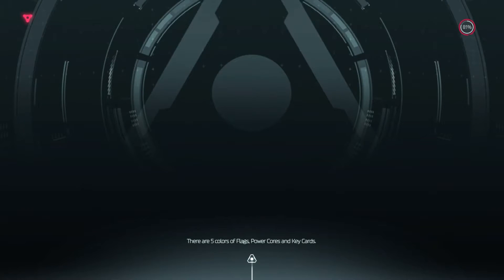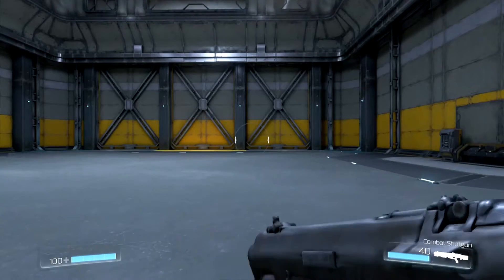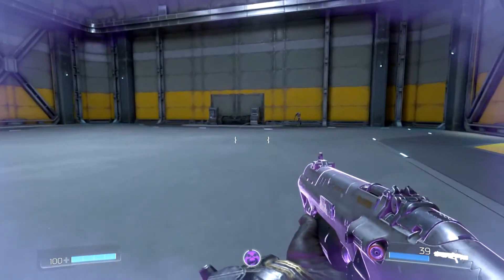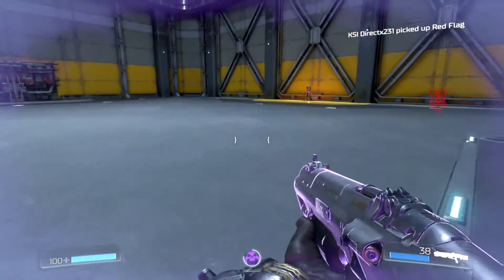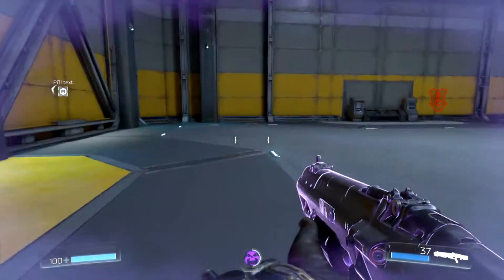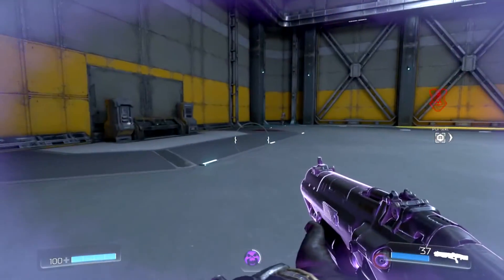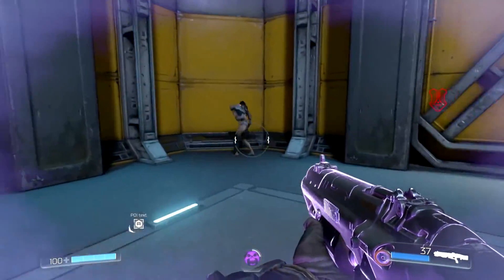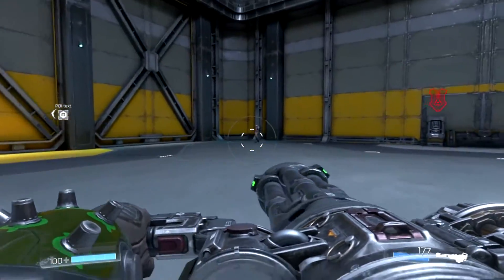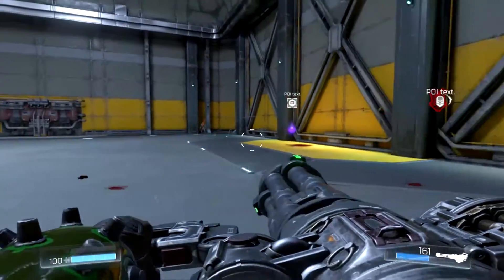Now you get to see how that works. There's one enemy — what will this guy get me? Yeah, I'll just shoot him anyway. I don't know if another POI text will show up yet. Oh, it does — sweet! And I got a gun. There you go, that's how you get that.